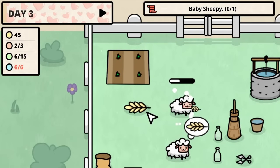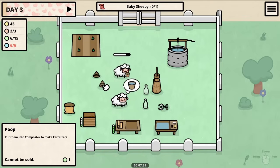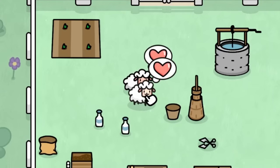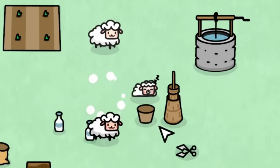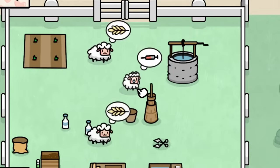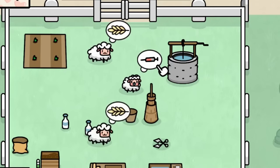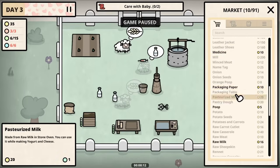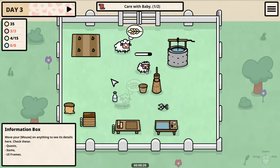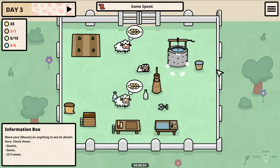First we need to go through all of their needs for the day, and then once all their needs are met they're ready to make baby sheepies. There's a baby right there — oh it's adorable, it also makes fun little baby noises! It wants a needle — don't worry, this one's full of medicine, so we definitely need that — and it also wants raw milk. So it's a good thing we didn't turn this to butter. We poke it like you do with babies and then feed it some milk.